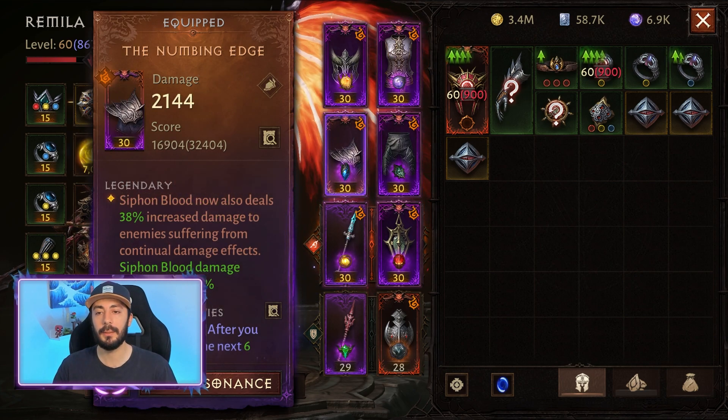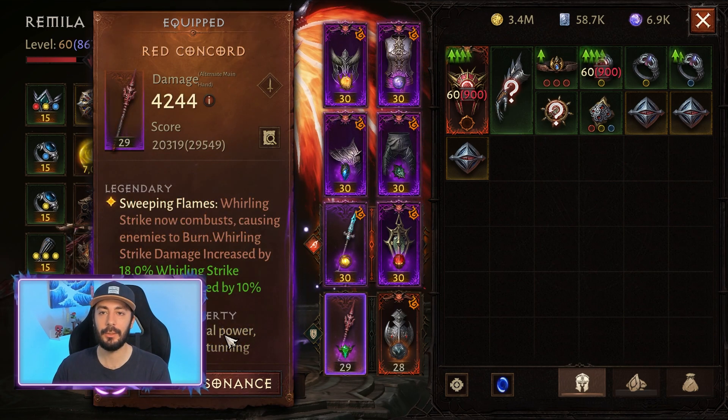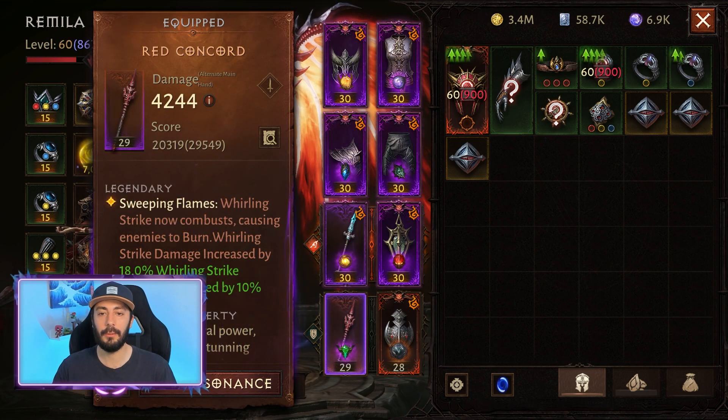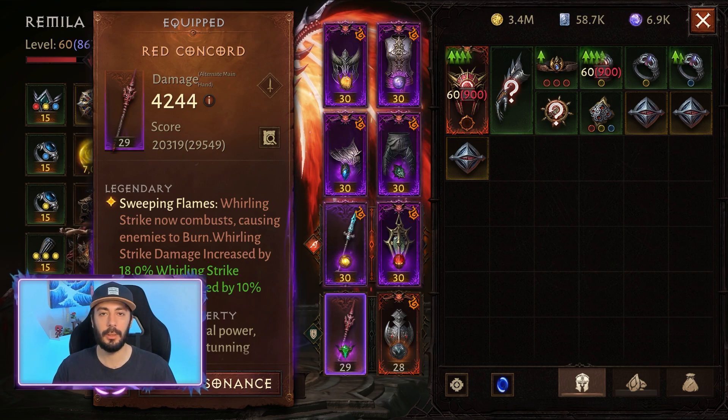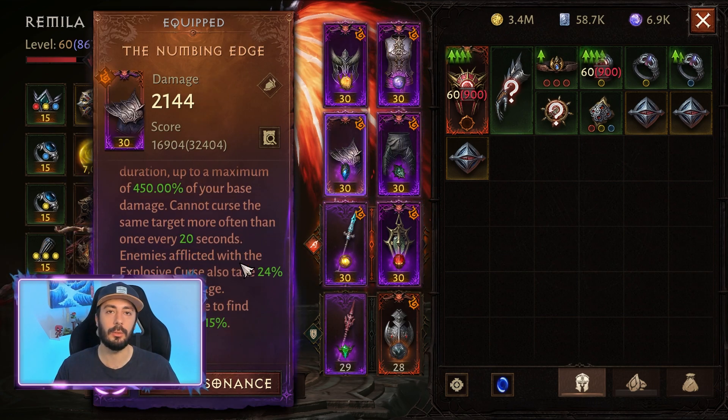So basically, our Siphon Blood is gonna deal 38% increased damage all the time. And for the Whirling Strike, we are using this main hand, Red Concord — Whirling Strike now Combusts, causing enemies to burn. Once again, this helps to trigger the Grace set effect and it increases Siphon Blood's damage because it's a continual damage effect.